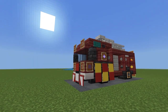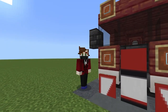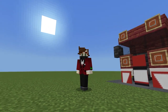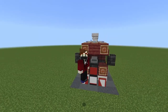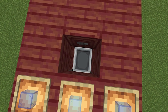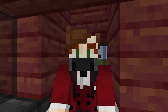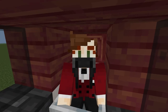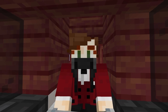I actually forgot to mention a really important thing about this tutorial. One cool feature about this fire engine is you can actually hop onto the roof, open up the trap door, slot yourself into this minecart, and drive the fire engine. Let me just make sure I'm sat the right way around — there we go, that is the way you're supposed to drive.